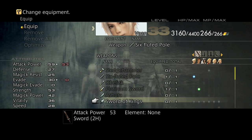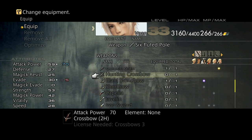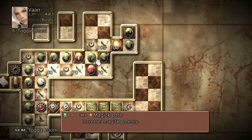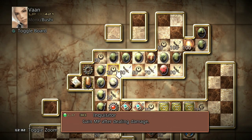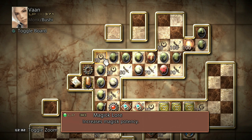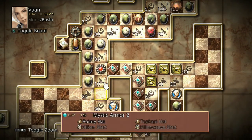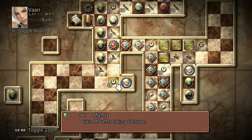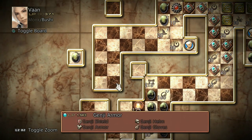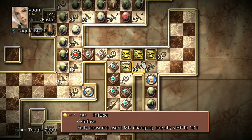I haven't had an upgrade for Vaughn's staff for a very long time, so he is fairly underwhelming. But at least he's got a ton of HP now - 4,400. Let's go back to applying more of his license board. What do we have here? Swiftness, definitely - make him a little bit faster. Magic Lure, I don't think I need right now. What else can I get on the Bushi board? He can learn Mystic Armor.